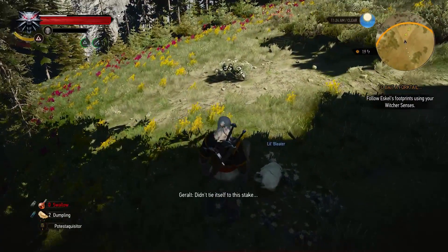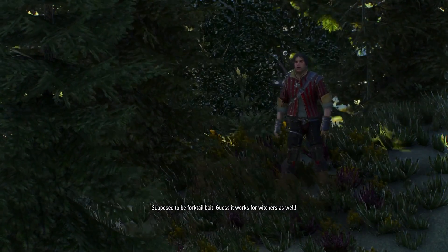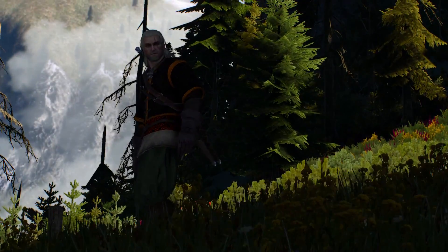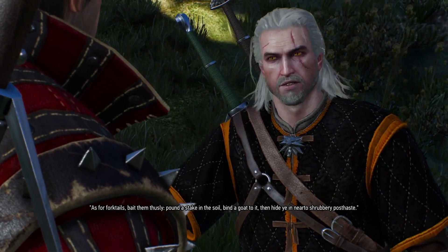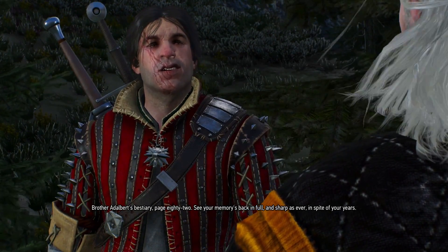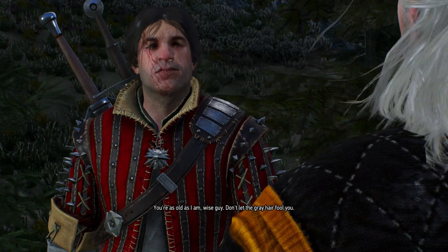Didn't tie itself to this stake. Supposed to be forktail bait — guess it works for witchers as well. 'As for forktails, bait them thusly: pound a stake in the soil, bind a goat to it, then hide ye in near to shrubbery post haste.' Brother Adelbert's bestiary, page 82. See your memories back in full, and sharp as ever, in spite of your years. You're as old as I am, wise guy. Don't let the gray hair fool you. Good to finally see you again.